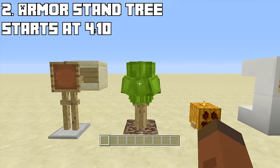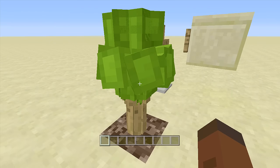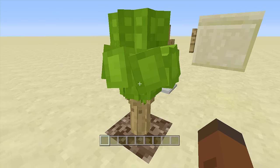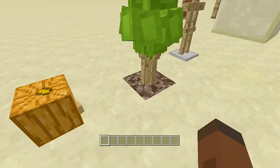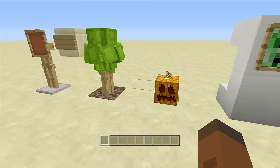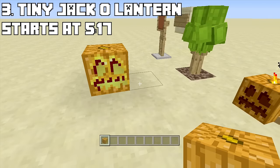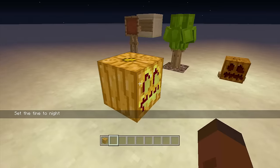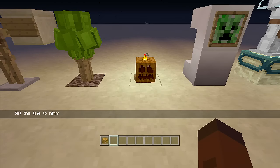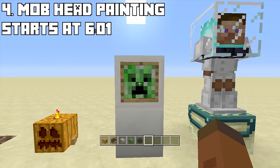Number two is pretty self-explanatory — it's a bush or a small tree. I took about five or six armor stands, dyed leather armor, and made this awesome looking bush. If you use soul sand, the armor stands actually sink into it so it looks like the trunk is going right into the dirt. Number three is a small jack-o-lantern. All it is is an armor stand in the ground with a torch placed inside, so this tiny jack-o-lantern gives off light.